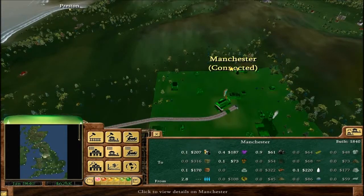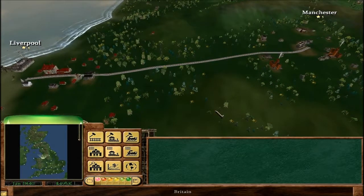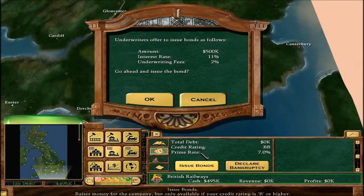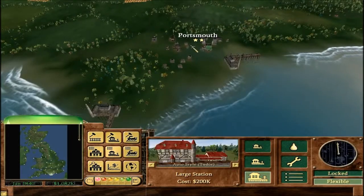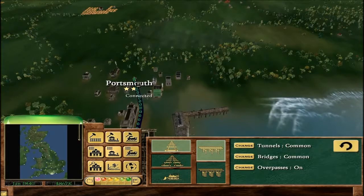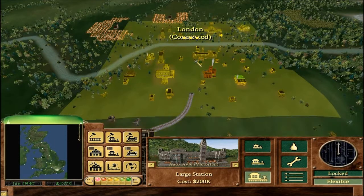I put the station in a very silly place, so I can't upgrade to a large station in Manchester, but oh well. Let's take out a bond — we don't have to worry about net worth, which is always nice. Let's get rid of the dividend, issue the stock, and we've got another million. So let's do London to Portsmouth.